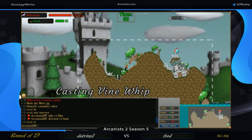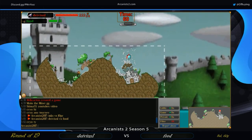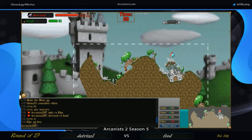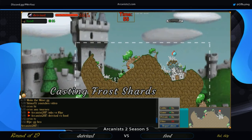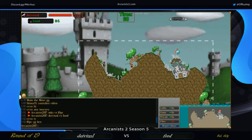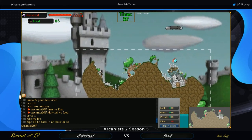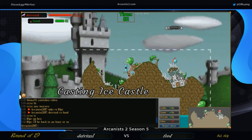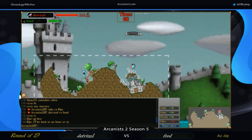We see a Vine Whip — I don't quite know why. I'm not going to assume that was a misplay; I'm going to assume that was very intentional. Frost Shards out from Devious 1 — looks like we're going to be bringing this one home real soon unless Food has some plan to stay alive. That plan may be hiding away and getting into an Ice Castle. However, another Frost Shards to the dome will quickly rectify that situation and get on with the day.